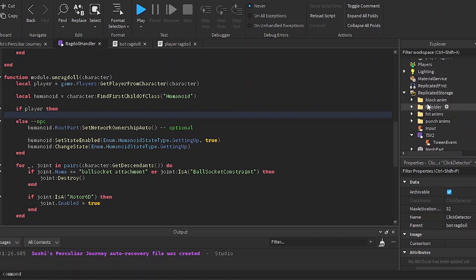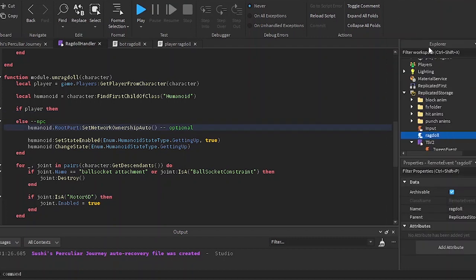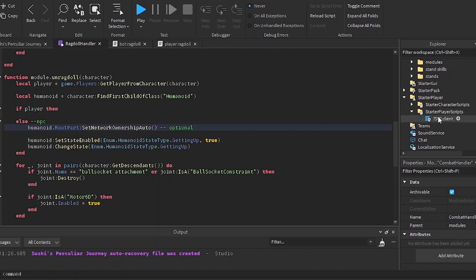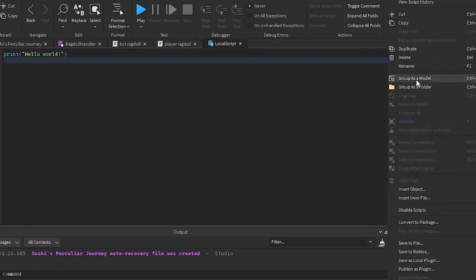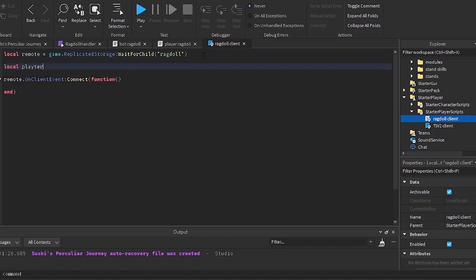I'm going to be making a new remote event because I'm going to be firing a remote event to the player — the player is the one setting their own humanoid state type. Let's go to the starter player scripts. My remote is called 'ragdoll.' Remote equals game.ReplicatedStorage wait for child 'ragdoll.' Then remote.OnClientEvent:connect(function). I'll make a variable for the local player: game.Players.LocalPlayer. I'll set my character to player.character and set the humanoid to character find first child humanoid.